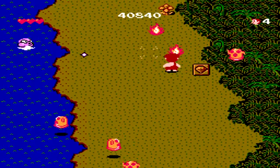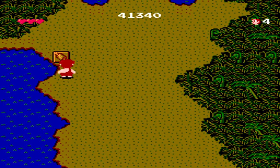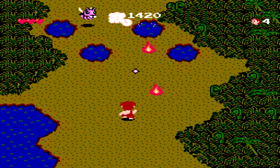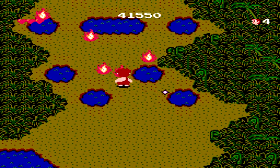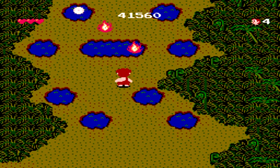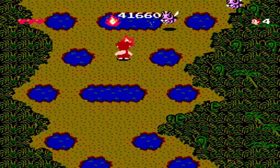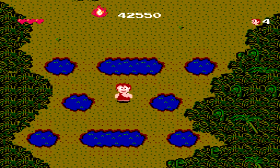One other key thing you can grab is the bomb item that destroys all enemies currently on screen. This is available when you have a full fire upgrade — picking up another upgrade at that point will destroy all enemies on screen. For the most part, just like all shooters, it comes down to practice and playing the game over and over again to learn where all the spawns and enemies appear.